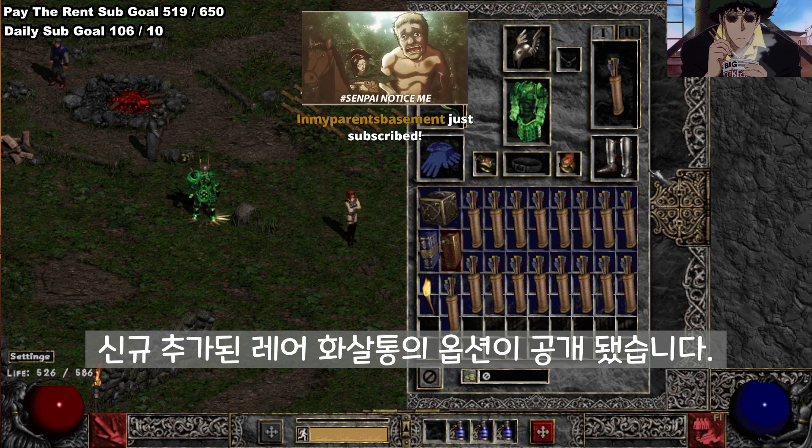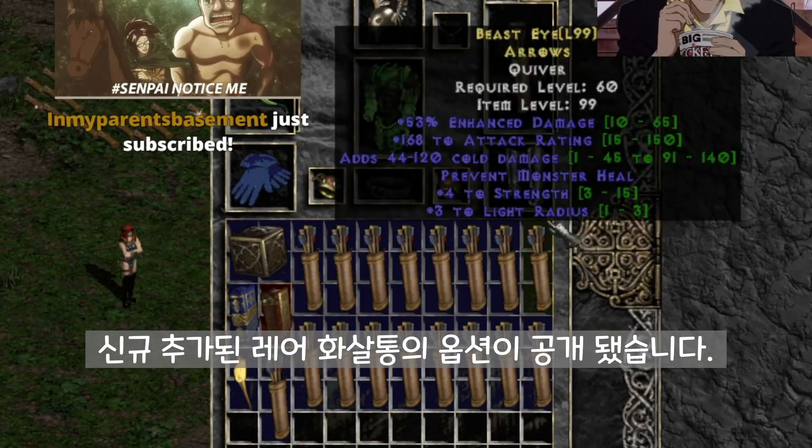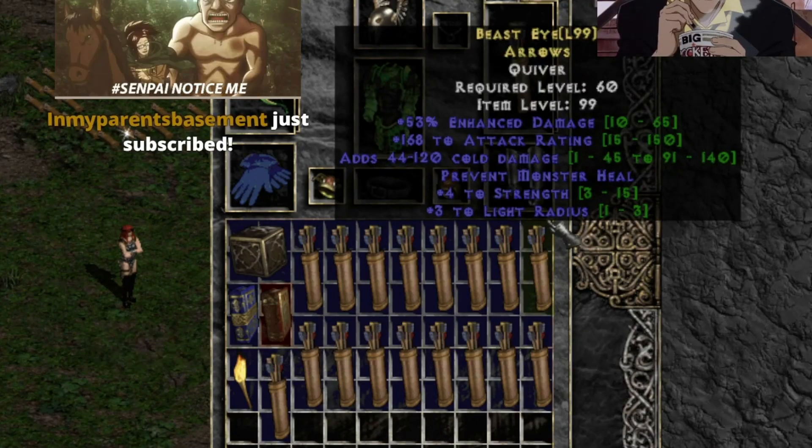Alright, if you mouse over the arrows it'll show the stats — you're right, it will. Alright, we'll hover over some arrows chat.